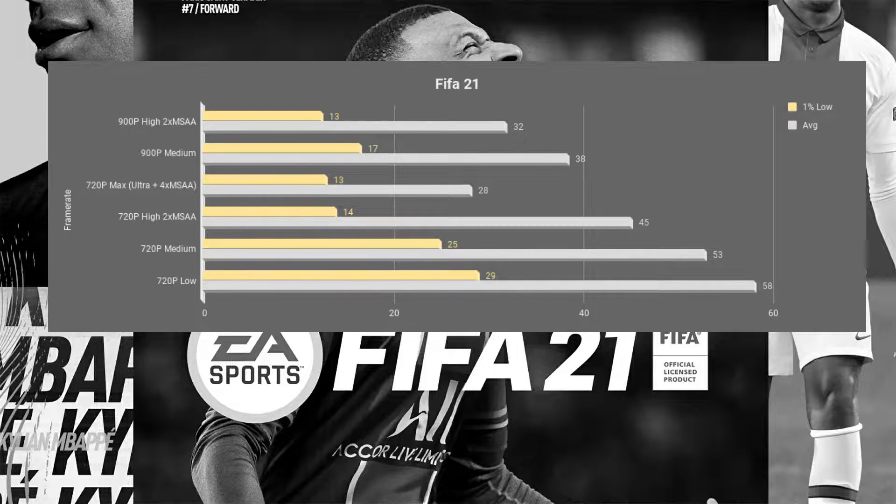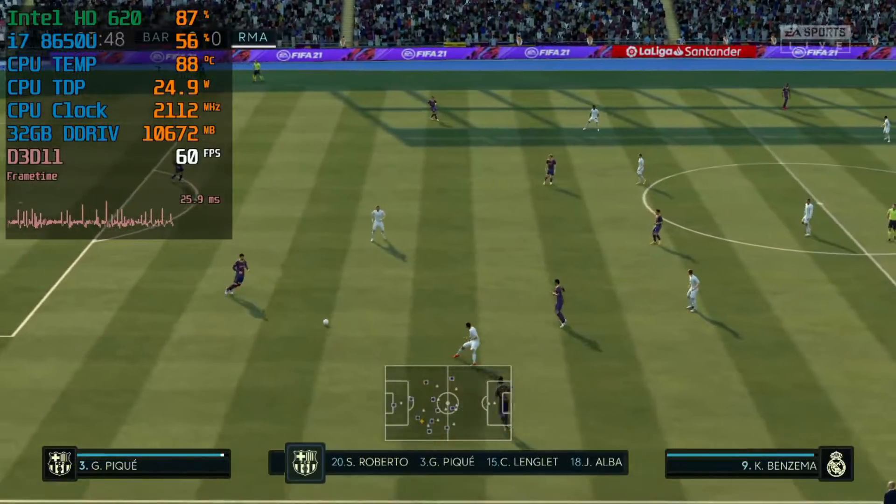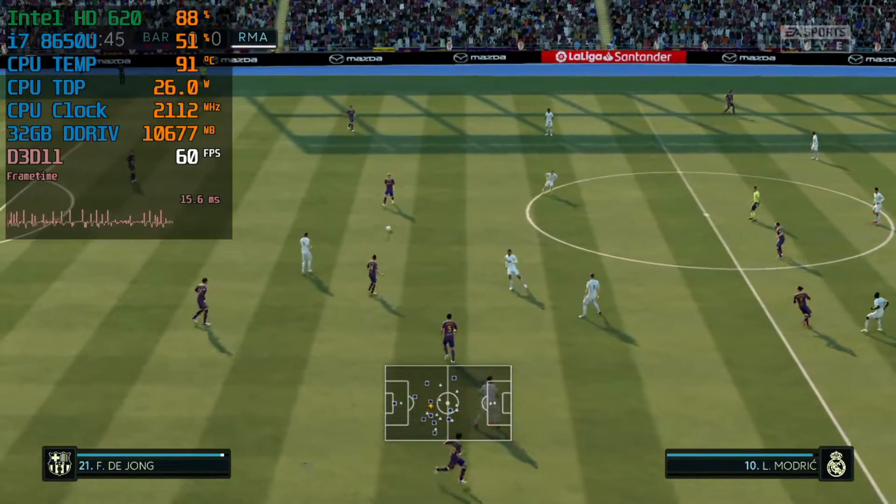My recommendation is to play FIFA 21 using low settings at 720p for maximum performance. You will lose grass during the replays and that kind of stuff, but it is way more playable.